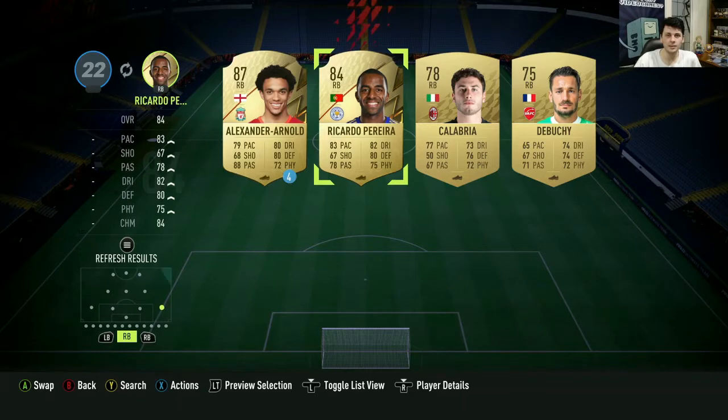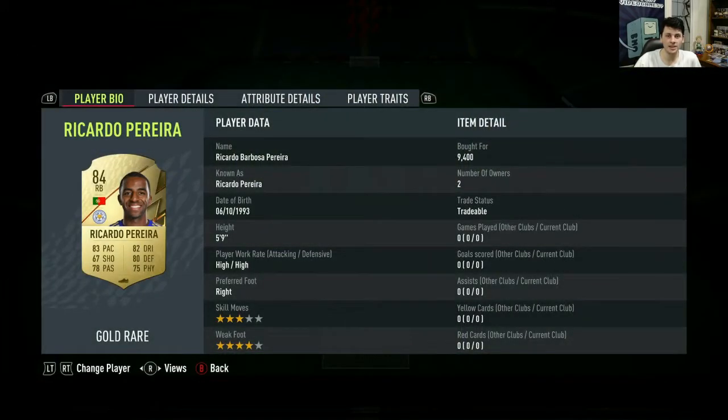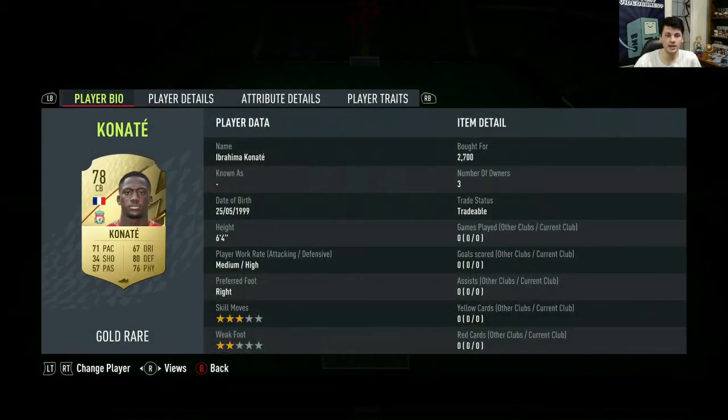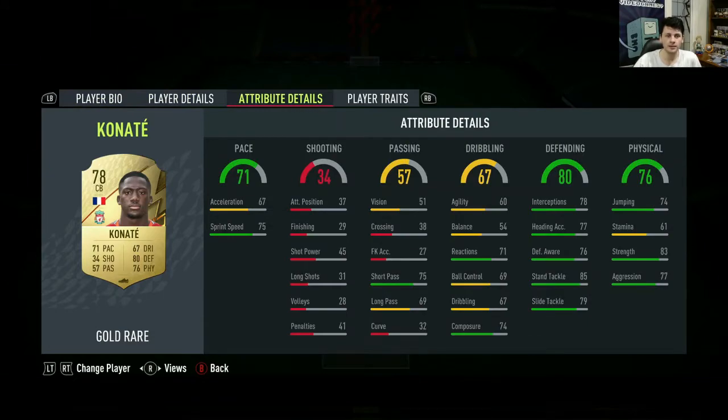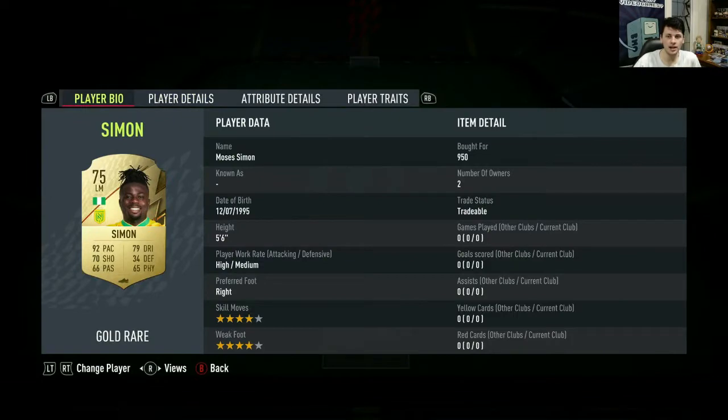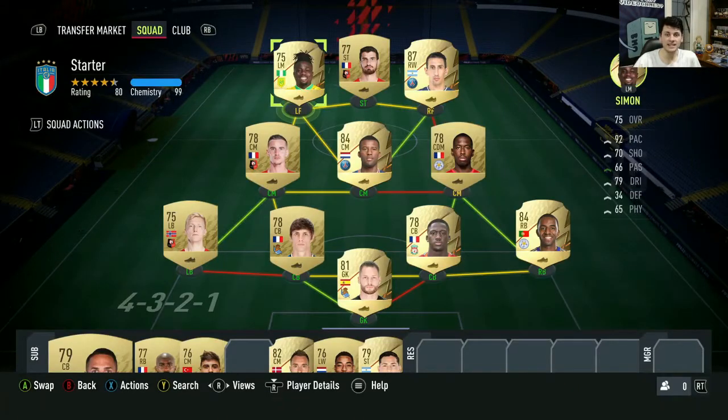My next big signing after Di Maria was Ricardo Pereira — bought him for 9,400 coins, the most expensive card I've bought so far. At centre-back, this is both a team investment and a player investment: Konate is already confirmed to get a One to Watch, so he should only go up from 2,700, plus he's just a very good card — kind of like a baby Van Dijk. And finally, to inject some pace into the team, I bought Simone for 950 coins.